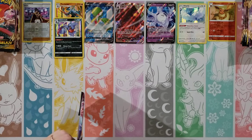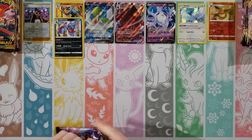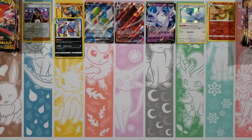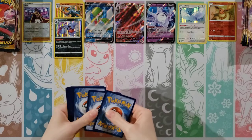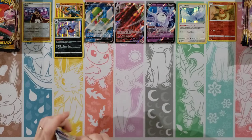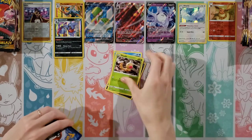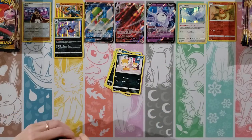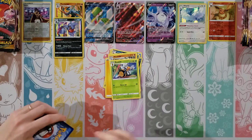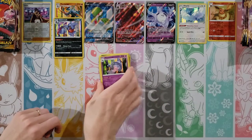Another Champion's Path. Maybe a Machamp or Obstagoon — we've pulled so many Obstagoons. Cards: Carvanha, Ekans, Weedle, Eevee, Scraggy, Lightning Energy, Machoke, Beedrill, Arbok. Reverse is a Sonia, and a Hatterene.